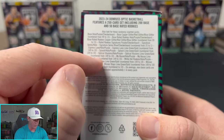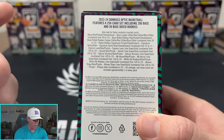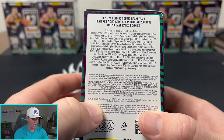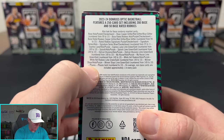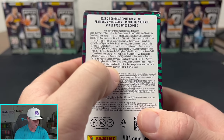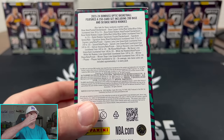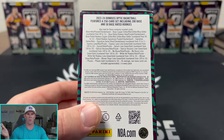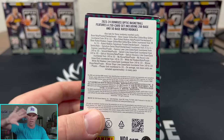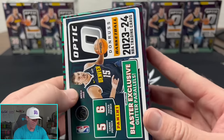You can also get some inserts numbered as well — My House lime green is 149, gold is 10. They definitely boosted those up. Phases might be the case hit potentially; Phases gold is numbered to 10. Those cards actually look kind of cool — it reminds me of Animorphs, where it has the person transforming into an animal creature. That's kind of what Phases reminds me of.